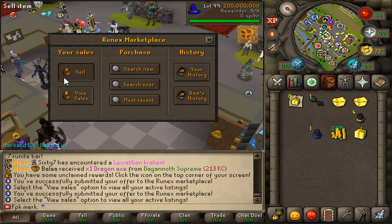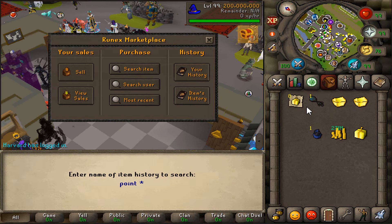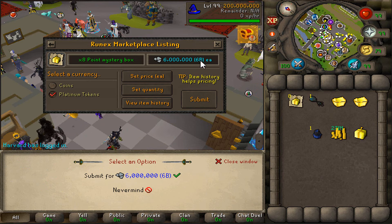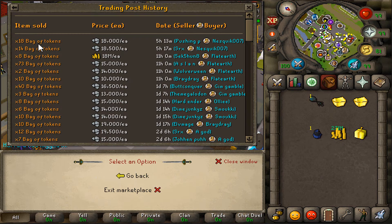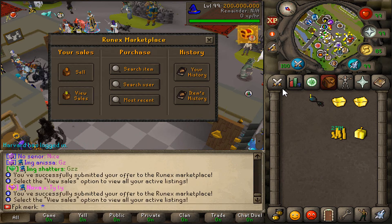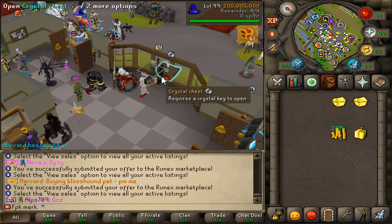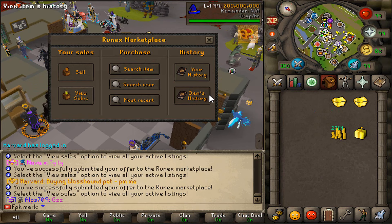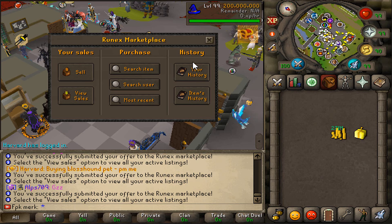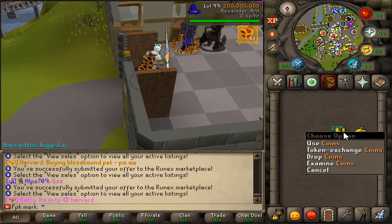Bags of riches go for about 17 mil each — let's list those too. Point mystery boxes have gone down in price, listing them for 6 mil each. Bags of tokens at 17 mil, and the brimstone key at 79.5 mil. Also listing the point mystery chests for 29.5 mil each. That's 1.7 bill total listed — easy gains!